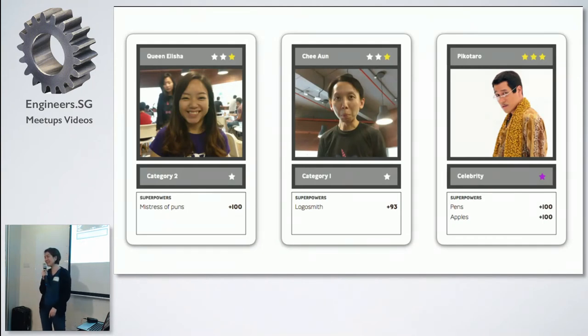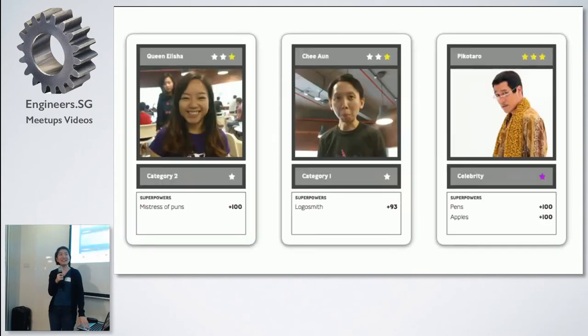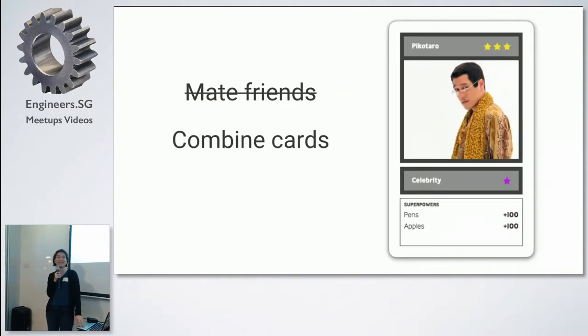Yeah, that's Elisha, that's her superpower. You may notice that the Picotaro card is different from the other cards that I made. This is because you do not make friends — I'm sorry to disappoint — you just combine them. So when you combine cards, you sort of get extra powers, because there's one power each from each card, so you get two powers.